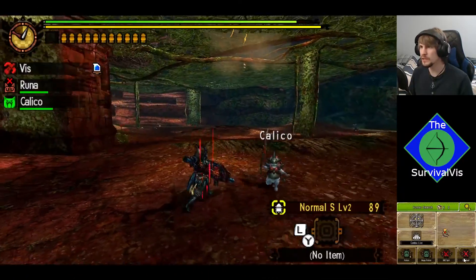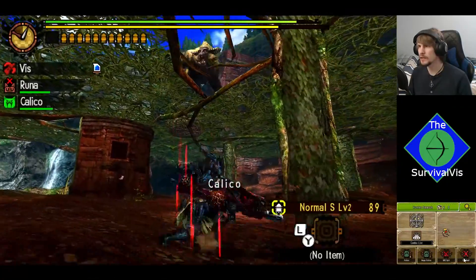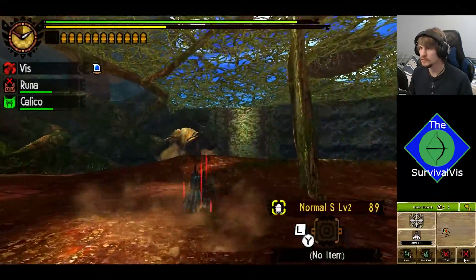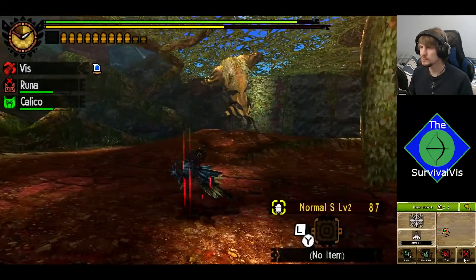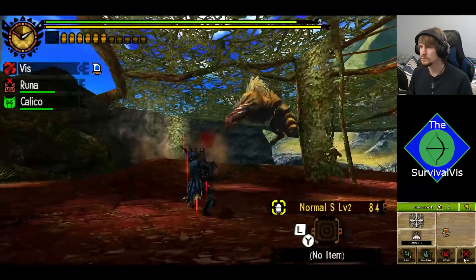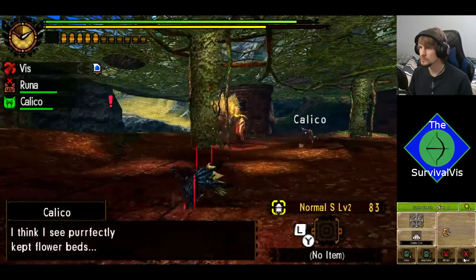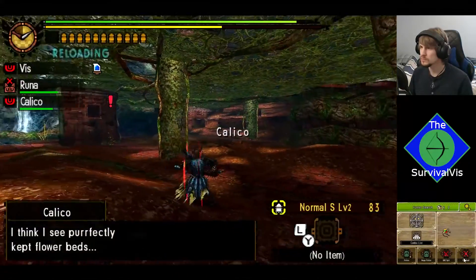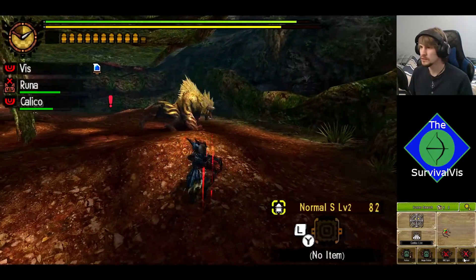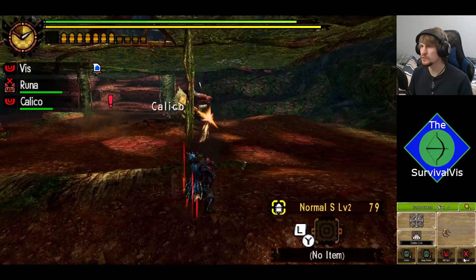His weak spot's probably going to be the head, but I don't know how reliably I'll be able to get it with him being so active. He's coming down — there he is. Try to be out of the way of that charge, because that's brutal. Try not to be too close to him either, because he has a lot of ways to punish you with those fists.